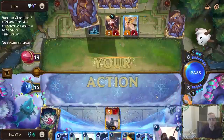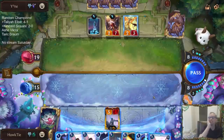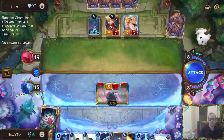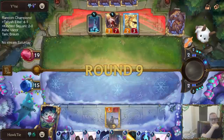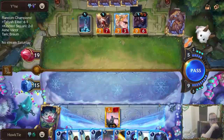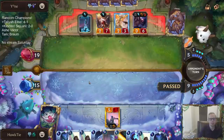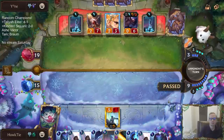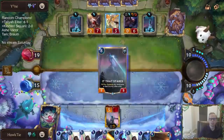They're not playing the other Starspring. The worst card in our deck — how do we draw three of them? The only card I don't want to draw. We have double Fury of the North right now. I don't want to play It That Stares because that gives them a challenge. Alright, now we can play it.